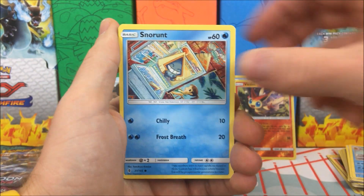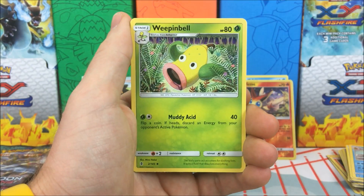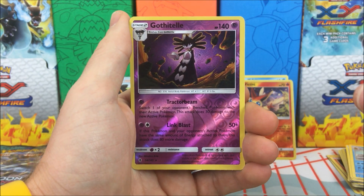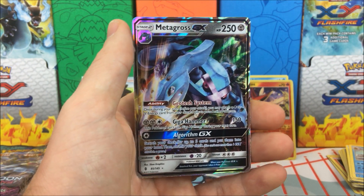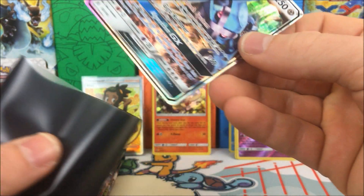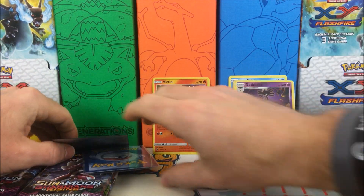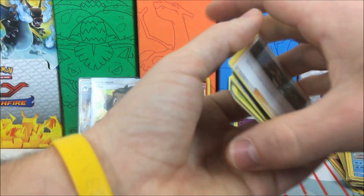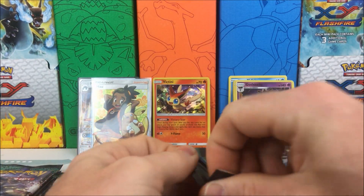We have a Castform, Snorunt, Pancham, Litwick, Patrat, Fairy Energy, Weepinbell, Altar of the Moon, Mallow got the holo reverse. Is that a rare? Yeah it is — hey, a Metagross GX! Very nice, two back-to-back really good packs. My daughter's upstairs running around, trampling, doing gymnastics — I can hear her, she's funny.